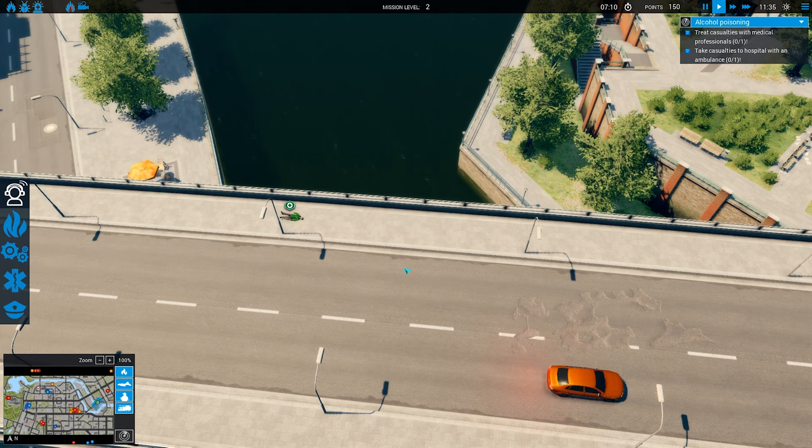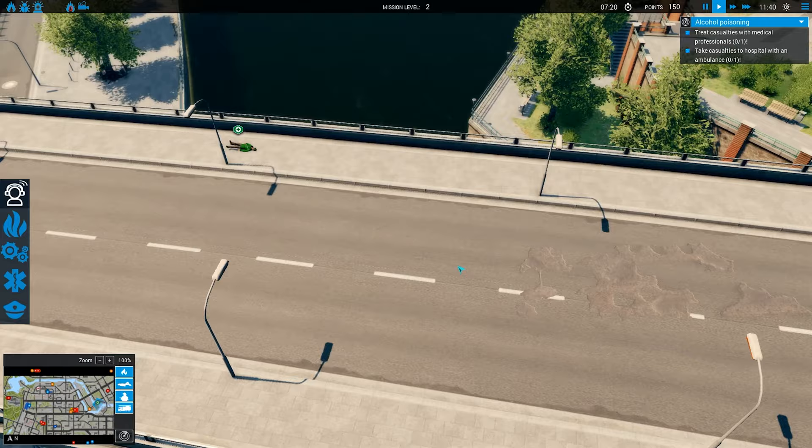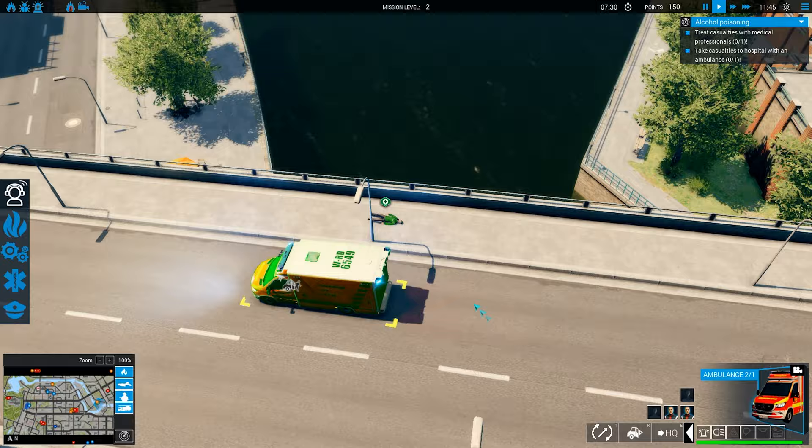Since it's on a bridge here, I am also going to deploy — technically I am just deploying them for show here more than anything. There is no real need from an operational point of view, especially since the ambulance is already on scene.